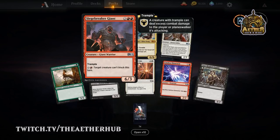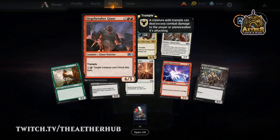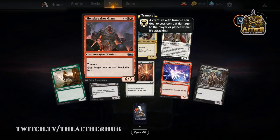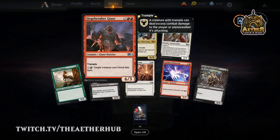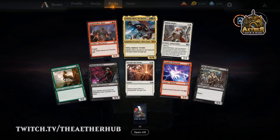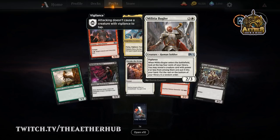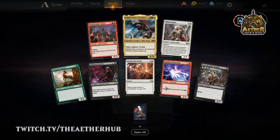Siegebreaker Giant — that thing is just disgusting in Limited. 6 power, 3 toughness isn't great because there is Lightning Strike, but in Limited, removal's at a premium. If you can stick this and pay 4 mana so something can't block, it's still got trample so it'll get damage through even if they have a combat trick. Also, Militia Bugler is really great — especially if you can put together the red-white aggressive deck, which is probably one of the best decks right now in Limited, at least until people adapt a little bit.